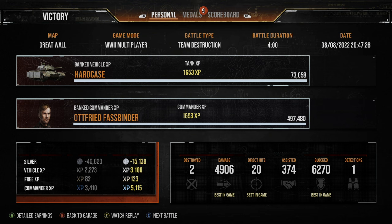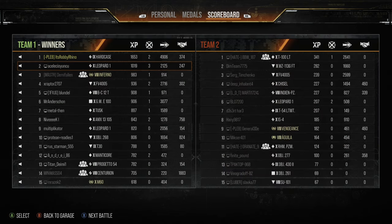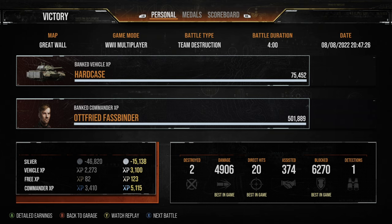That was a very quick little brawl there but it was very effective. We finished with a high caliber, a sniper medal, and a steel wall — unsurprisingly in the Hard Case — with 1653 base experience, 4.9k direct damage, 374 assistance, two kills, and 6.2k blocked. We still had 700 odd hit points left and could have bounced a lot more, but we had a very good influence holding off multiple tanks. That shows you the power of the Hard Case.